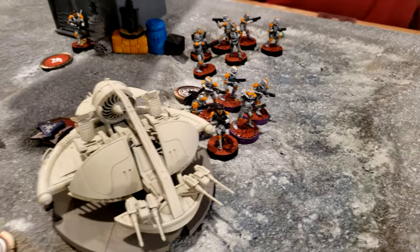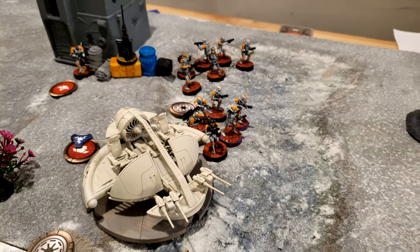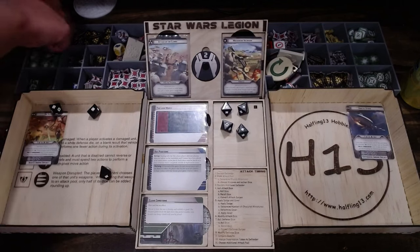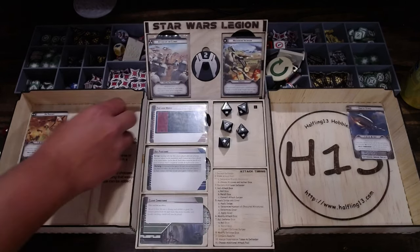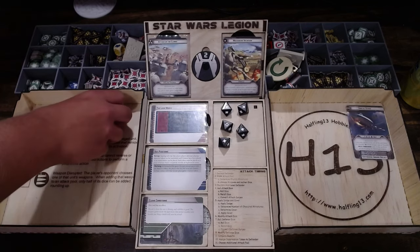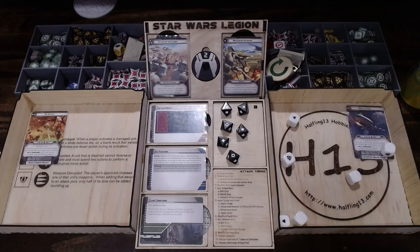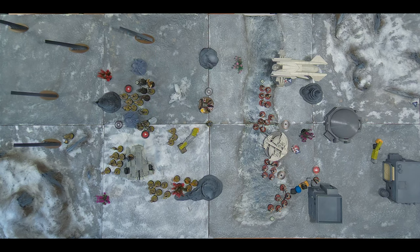Activating this clone squad — they're going to repair the skimmer for a point, then take an aim and shoot at the purple B1 squad. Using a surge token for another hit, releasing two aims. One canceled for cover. Six attack dice total — the target saves two, so four models dead. A point of suppression on that unit.